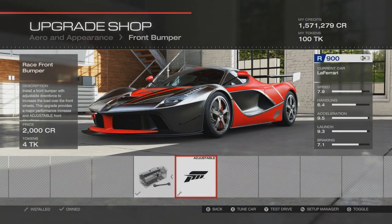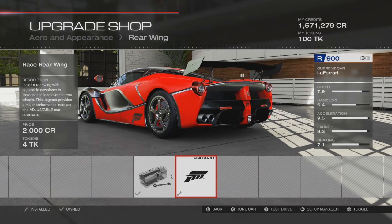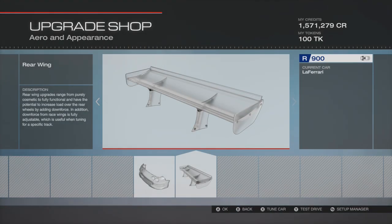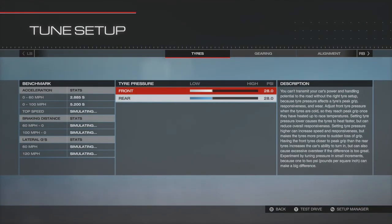For aero, we've gone with the Forza front wing and the Forza rear wing as well. So not a lot has been upgraded on this car whatsoever. Now we'll have a look at the tune.